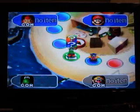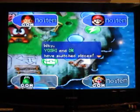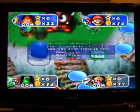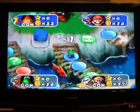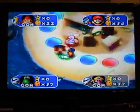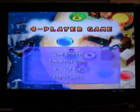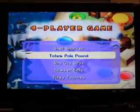Yoshi's up. And warp to Donkey Kong. There are hidden blocks in this game, of course — in this game, blocks can take your stars or coins. And we're playing Totem Pole Pound.